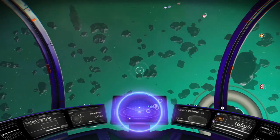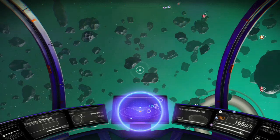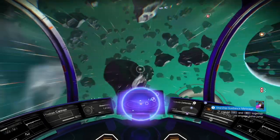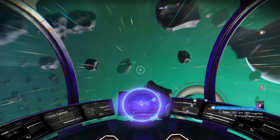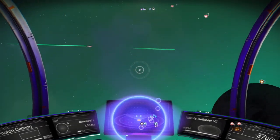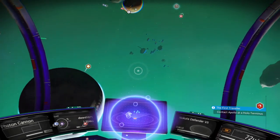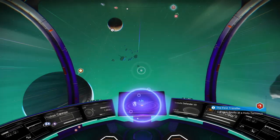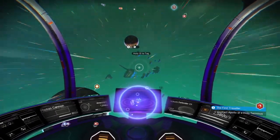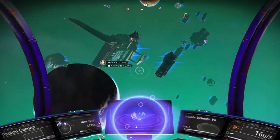You'll see above the triangle — that's signifying you in the middle — there's a little white dot. In the distance you can see some ships, and that is signifying that there are some ships there. The blue rectangular shapes are other freighters and other sort of mining ships, that type of thing. So we can fly towards them and we can see them here.